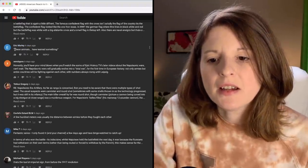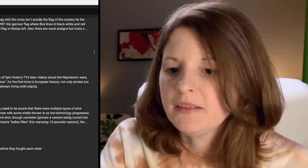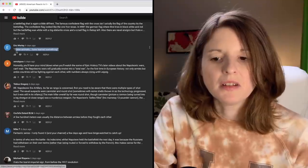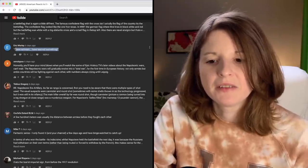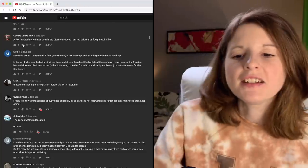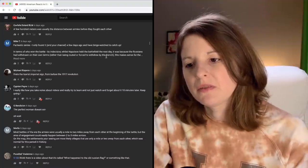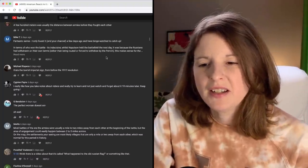Eric Marley says, 'these animals have learned something' — looks like he's quoting something, maybe Napoleon. If you guys can explain that to me, let me know. Covfefe says a few hundred meters was usually the distance between armies before they fought each other — so that's not too far actually.